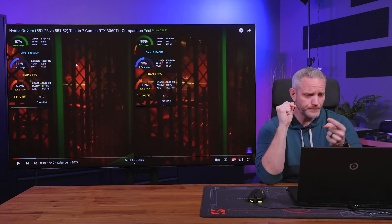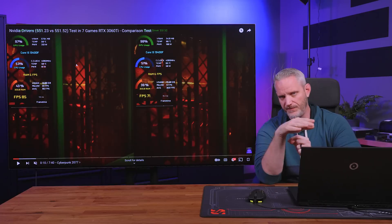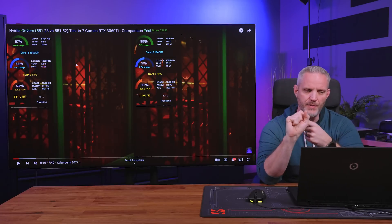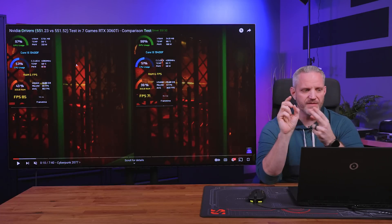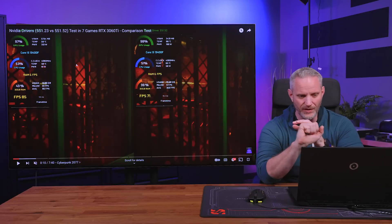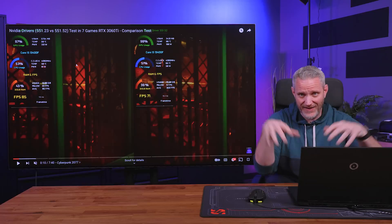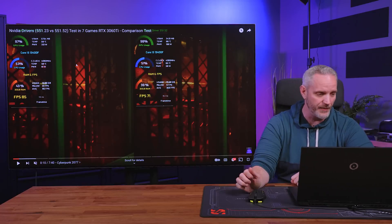We did our test with 551.23 on a 3070 FE — a half-step faster graphics card versus a 3060 Ti — but we tested 551.23, 551.52, and 551.61, which is the latest driver that literally came out today, the day we're shooting this video.